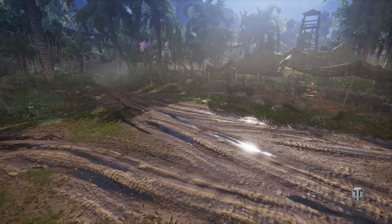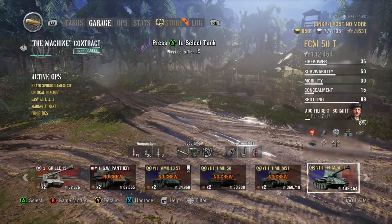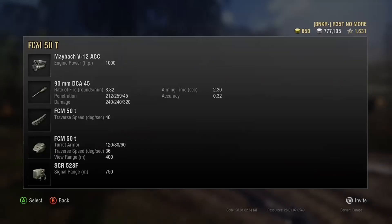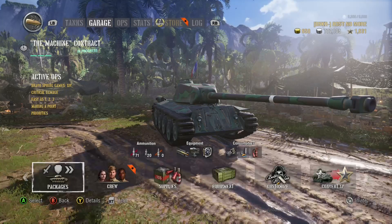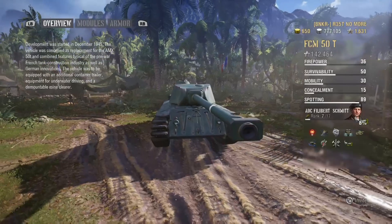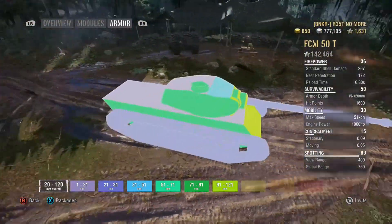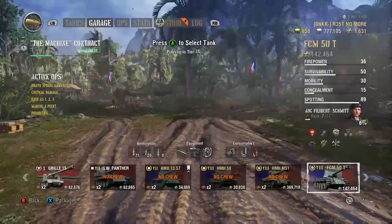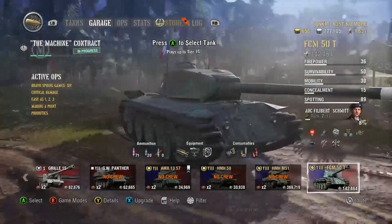If you can pick it up cheap then I'd definitely recommend it. I don't see many of them in game, and in my opinion this is the best preferential matchmaking tank in the game. The STA-2 is really good but the gun on this is better. I've heard the Patton KR is really good as well, but this tank can do pretty much what those medium tanks can do, plus it gets more HP — that's why I prefer it. The size and the armor are the only downsides. Due to the curves on the front of the turret you can bounce some shots, however the bottom half can be a shot trap. The roof armor is paper, so if an artillery shell hits you, good night.